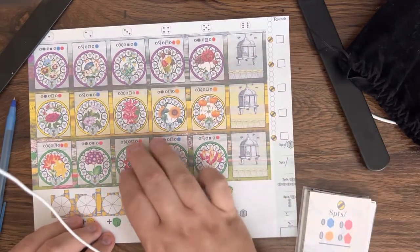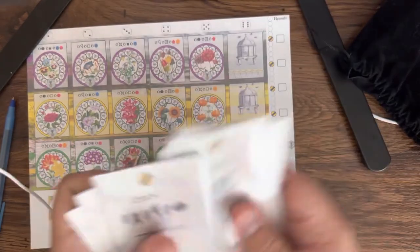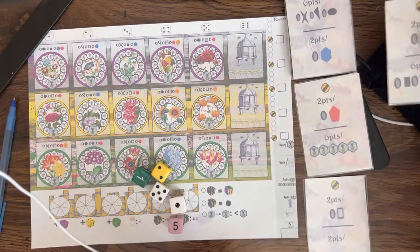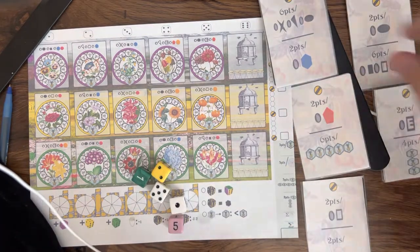We also have powers over here that we can use. We're going to be putting our dice out here. We're going to have five cards that are our goal cards. So I'm going to get those mixed up — nice and mixed up. So we have just five for this game: one, two, three, four, and five. There we go.